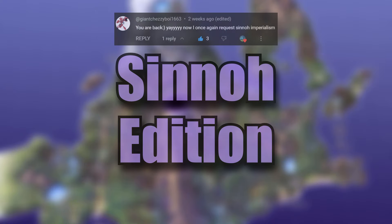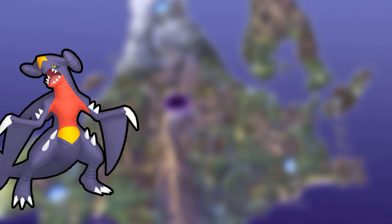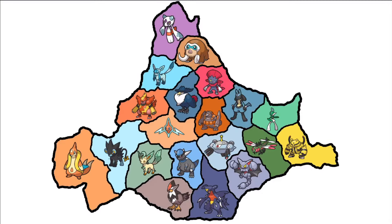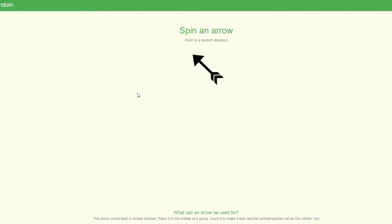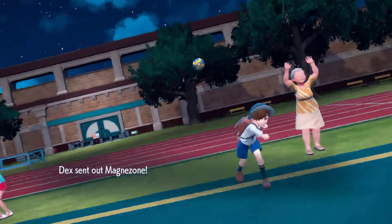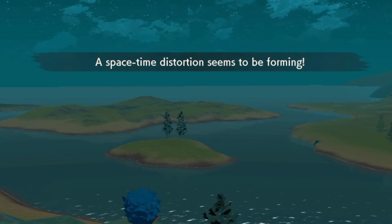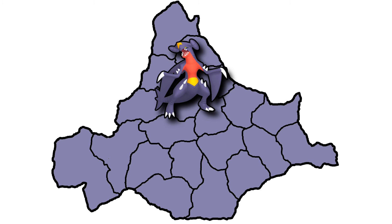Pokemon Imperialism finally meets Sinnoh — 20 Pokemon all battling over Sinnoh to see who can conquer it all. Here's a map of the Sinnoh region. We're going to take 20 of your favorites and place them on the map. Each turn we'll spin a wheel to determine the challenger, then spin an arrow deciding what direction they're going to fight. The winner claims both territories while the loser gets eliminated. We'll continue until one Pokemon remains, claiming victory.